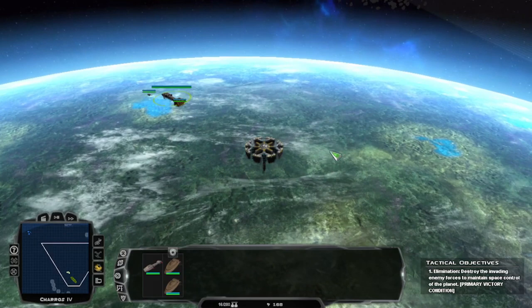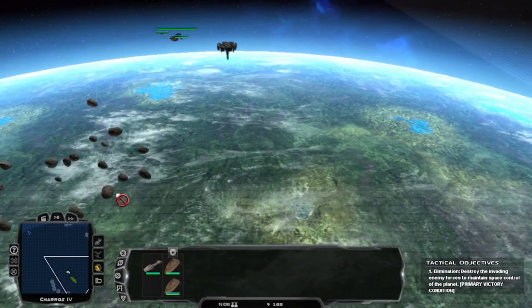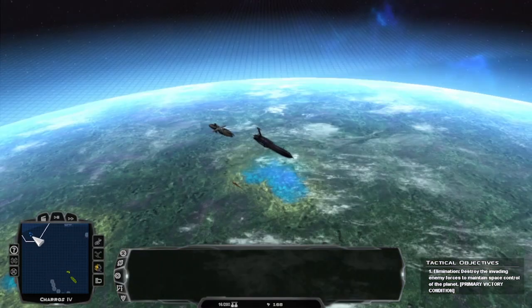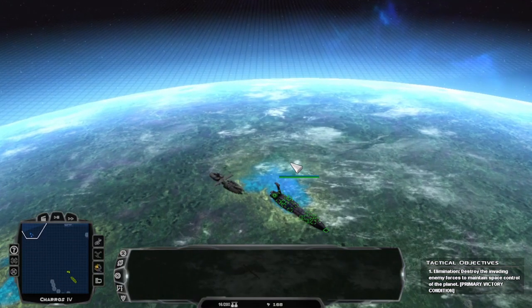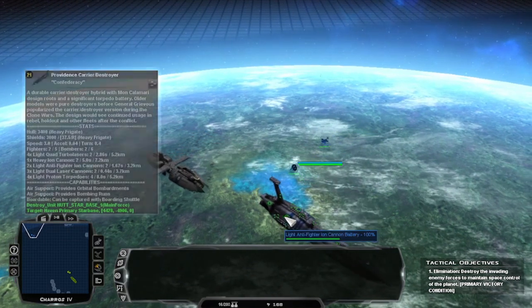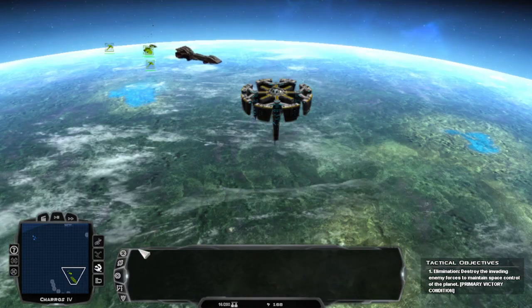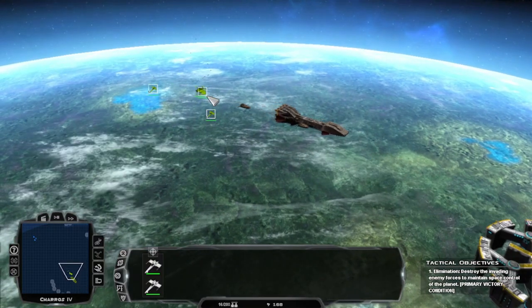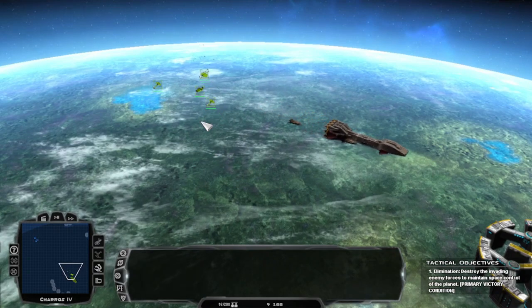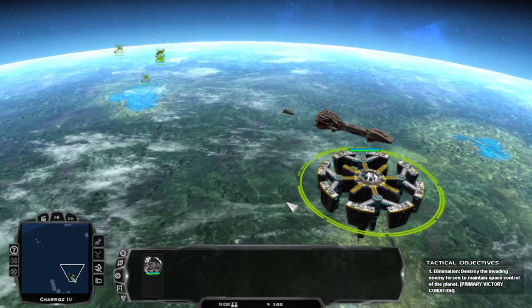You're coming at me with a single Providence and a Munificent. You probably are going to be able to destroy this fleet, but let's try and win this thing. We do have the defense station — that's good. I want you to immediately move back here. This is all we have. That means this is it — that's all we have. Maybe if we can destroy — do you only get three fighters? You already launched your fighters. Those are your fighters — so we technically outnumber them in fighters. Technically we have fighter superiority. Actually, no we don't.